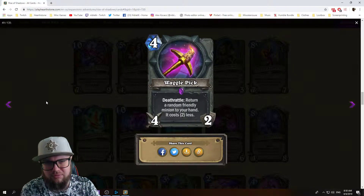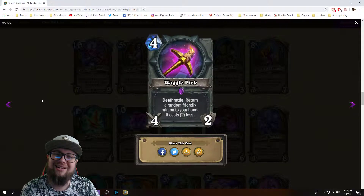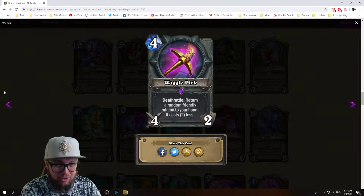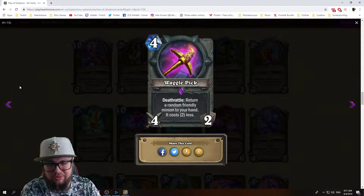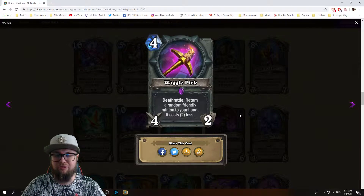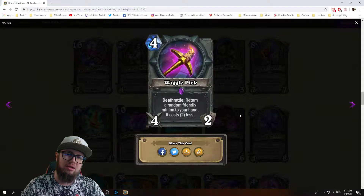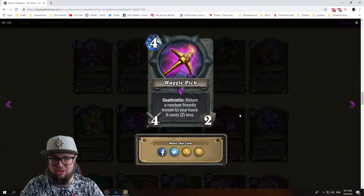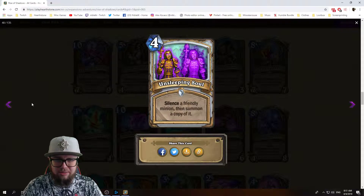Waggle Pick: four mana 4/2 weapon — I'm guessing it's for rogue. Whenever you attack, return a random friendly minion to your hand and it costs two less. By the effect I would definitely say it's a rogue card, because rogues tend to put everything back into their hand. The effect is powerful, we already know that. Four mana 4/2 — it's a good card, definitely a good card.